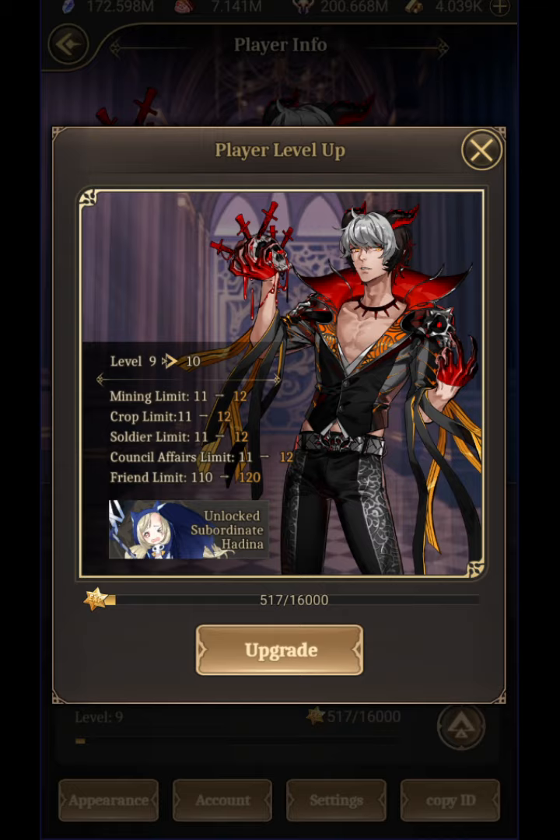Friends are kind of pointless in this game — this isn't one of those games where you can send out a bunch of requests, though developers may add something in the future. You can request things from your guildmates, and even from people you ran into. But as you can see, by increasing to level 10 I also get a new subordinate. Getting a subordinate passively increases your power, and then as you level your subordinate and give them potions, it also increases your power.